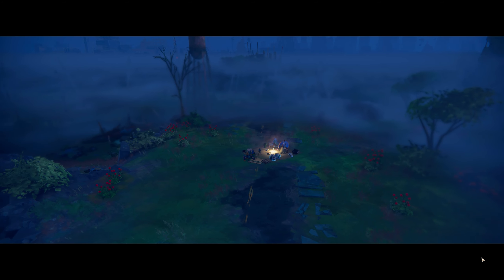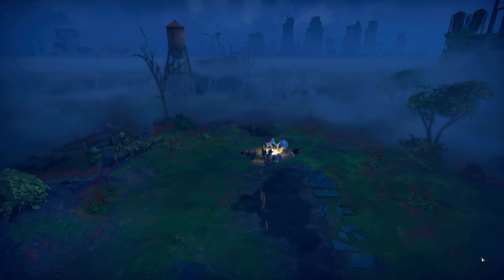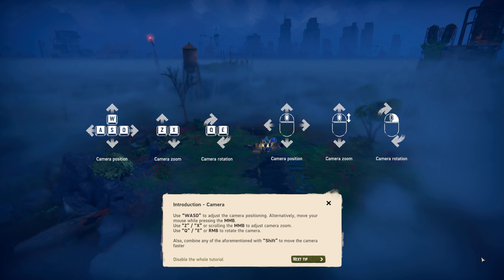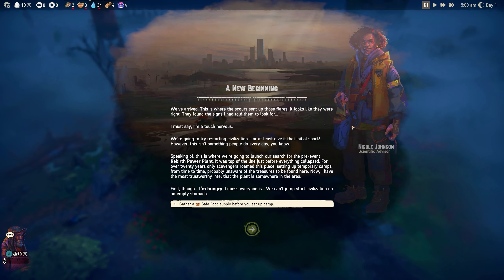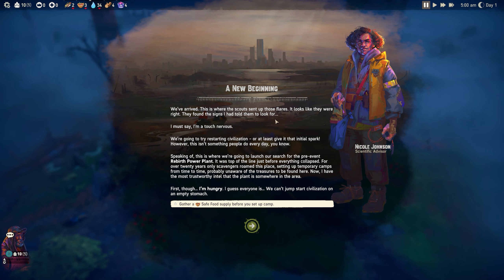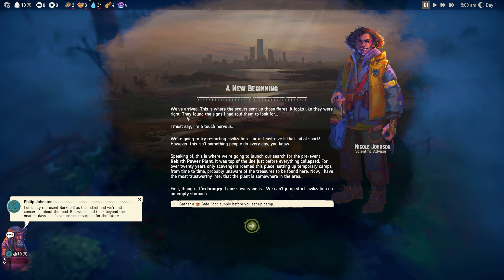All right, ladies and gentlemen, here we are - our plucky band of survivors, all ten of them gathered around our little makeshift encampment. I've left the tutorial on but I'll be skipping through the most basic stuff. We've got an event: a new beginning. We've arrived where the scouts sent up their flares. It looks like they found the signs.